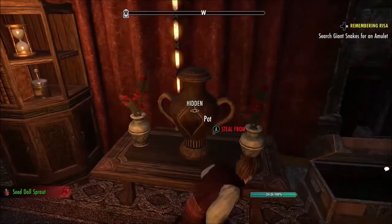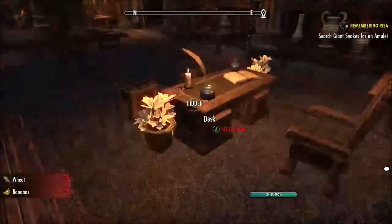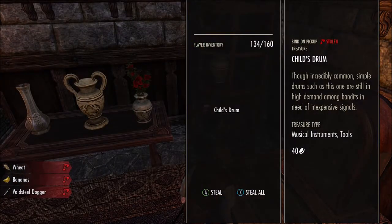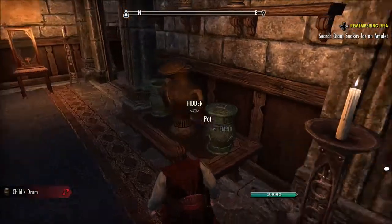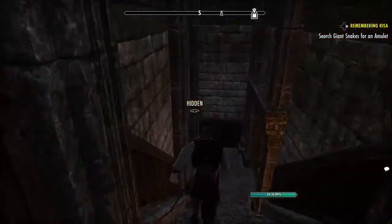And you come to this — a lot of these pots will open up like that. You've got a cabinet here, bananas, a desk. Then another cabinet. Now this is where it gets tricky because he will walk by and he can see you steal from here. And these two have been emptied out, but you can steal from them too when they're available.